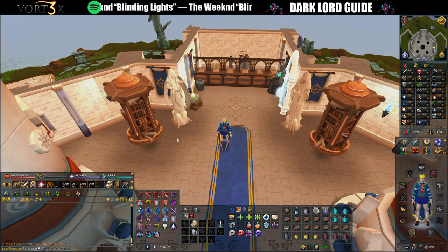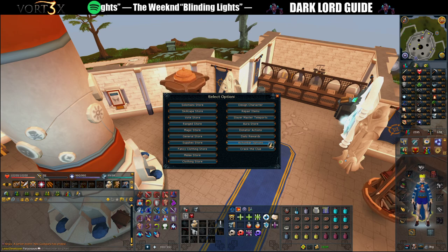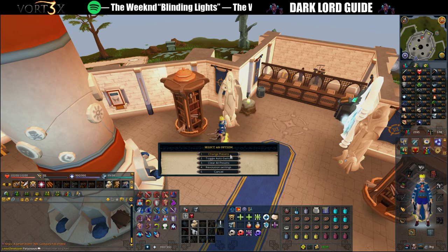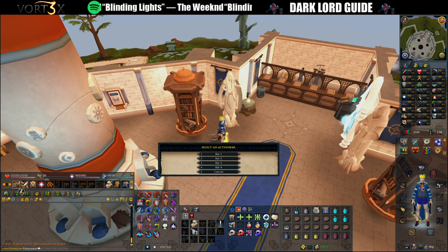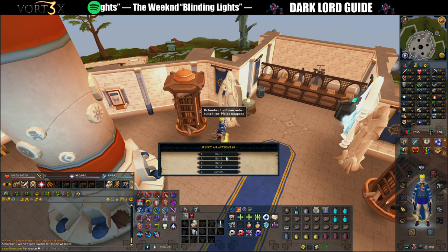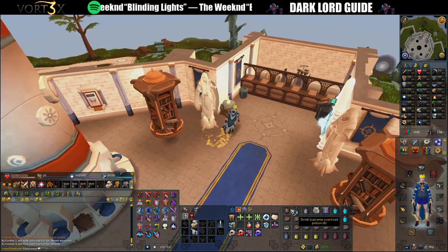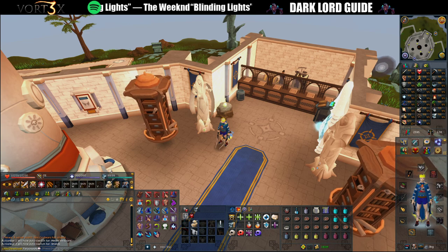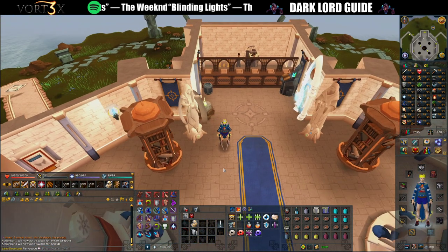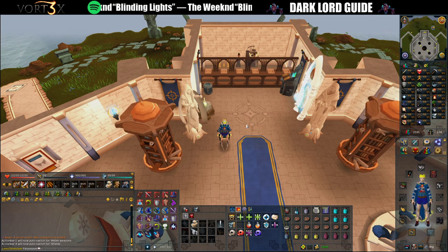Another thing you're going to want to set up: go to Stores and Actions under the Vortex Hub, then click on Action Bar Options, and you can change your presets for your action bar swapping. My melee bar is bound to bar one, so if I click bar one — melee, bar four — shield. What that does is when I equip my shield it automatically swaps to my defensives, and when I equip my offhand it automatically swaps back. This just makes life a hell of a lot easier and makes the kill a lot smoother overall.